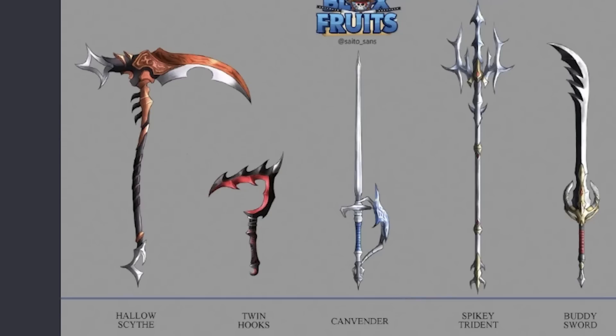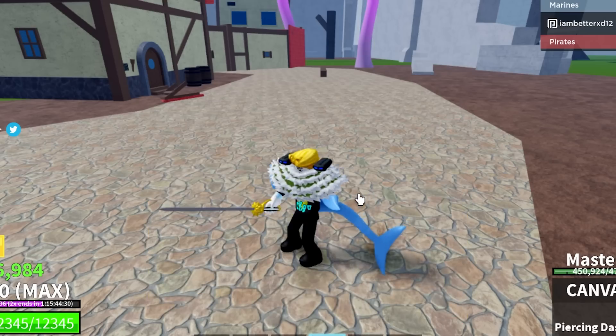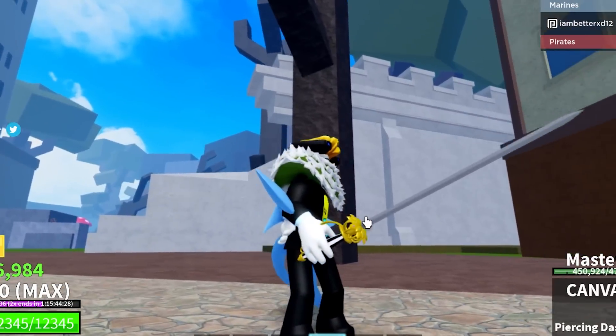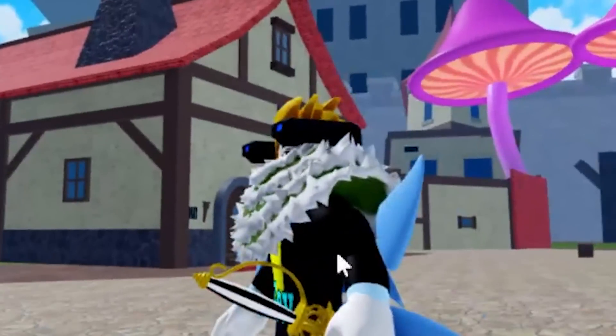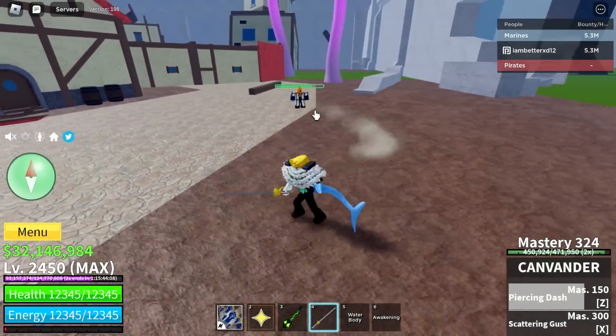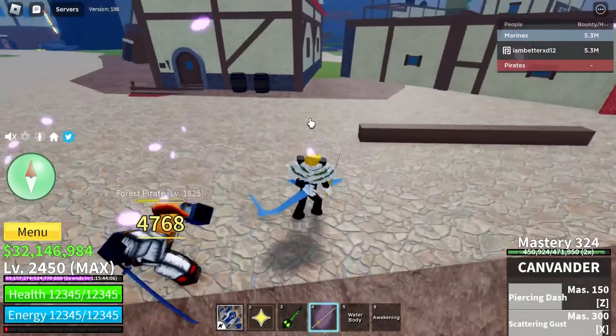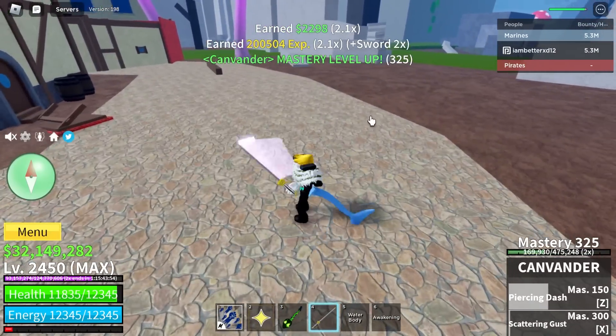Next - Canvender. I always used to call it Cavender. You can already tell there's no spikes here on the old one. If you look at the new one - spike! There's a big change down at the handle too - the handle is just round on the old version. 4,000 damage and 5,000 almost. Oh, this also dashes you - I don't like that.